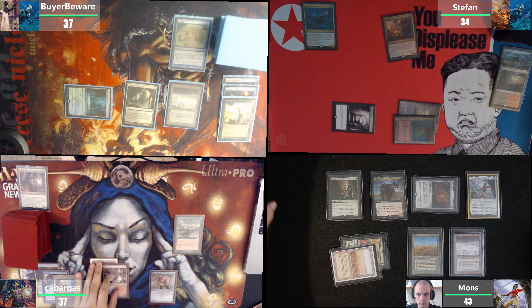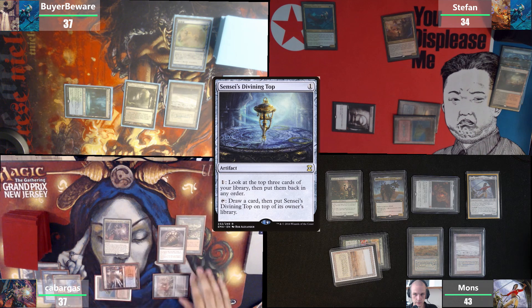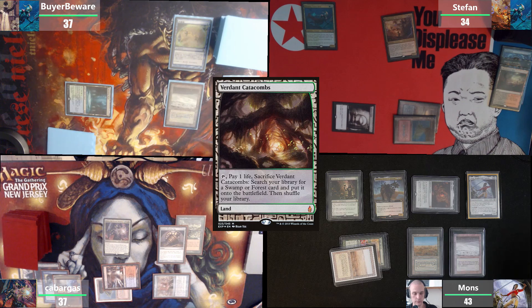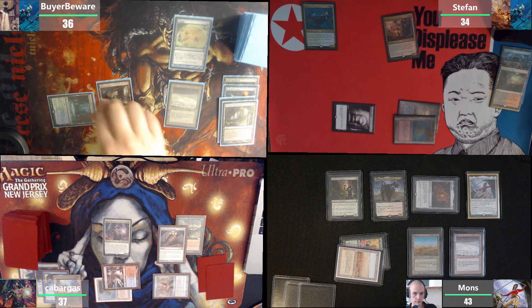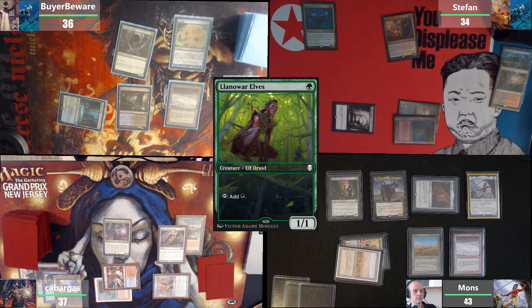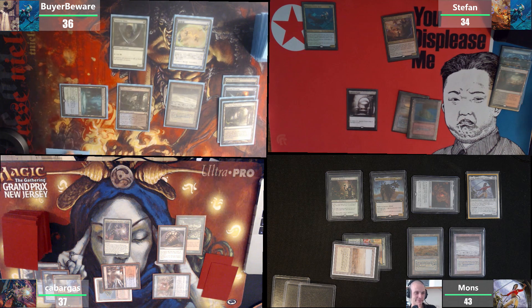Draw, first main. Two black and one black for Ydris, holding one black. I'll use the other black for the Sensei's Divining Top activation and pass the turn. End step, I'll crack this and find a Watery Grave. Untap, upkeep, draw for turn. I'll tap one — it's unfortunate I'm missing a land drop here — but I'll cast Llanowar Elves and pass. I'd rather just hold up interaction because I'm worried about the Ydris.